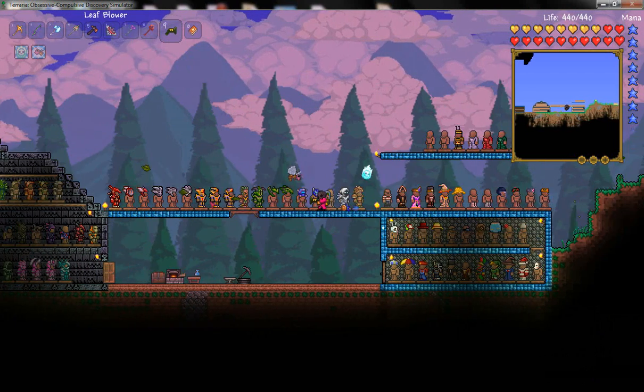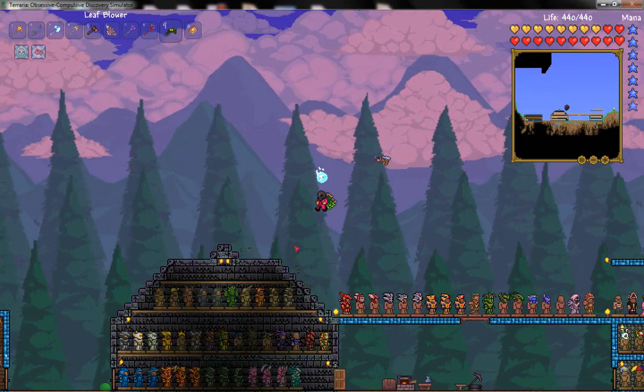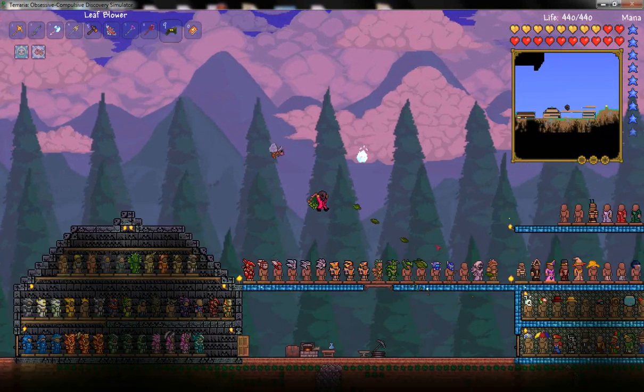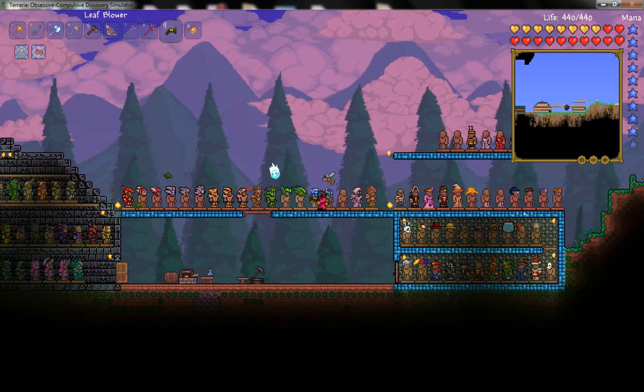And it rapidly shoots razor sharp leaves, which is really cool — it shoots a whole bunch of just leaves. It's actually a pretty good weapon and I really like it and I'm happy I found it. So if you want your own, just go kill Plantera.